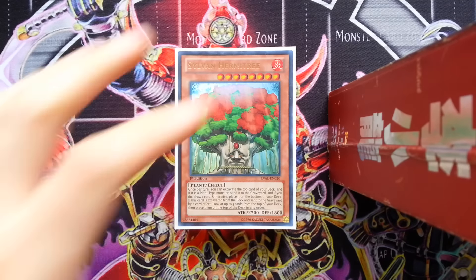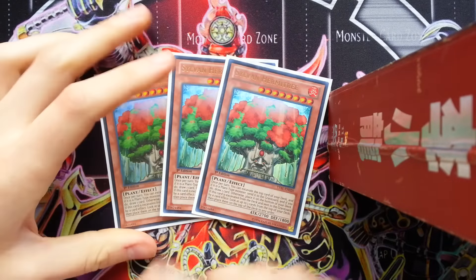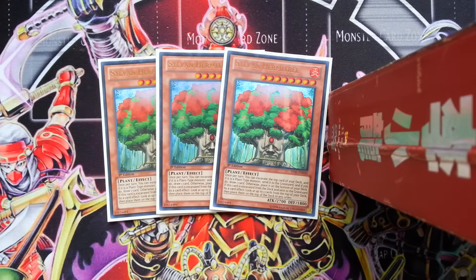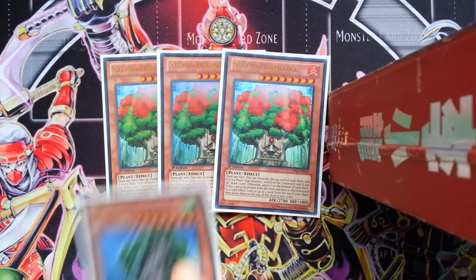Sorry for the ticking in the background - it's got some food in the oven. Let's get on with the deck profile. So we have three Sylvan Hermitry. This is the heart of the deck. This is one of your many draw engines. This is basically a 28-card Sylvan deck. I don't run a lot of cards in here - it's all just filler cards. It's basically just thin, get to your combos, win the game. And this deck does it extremely well. You have to play three Hermitries - I've seen people running two and they're doing it wrong.